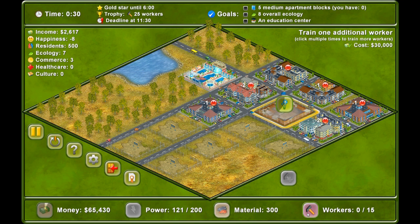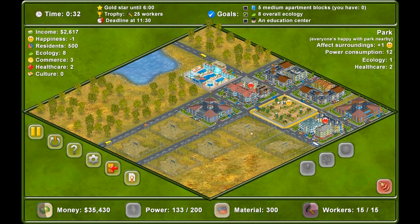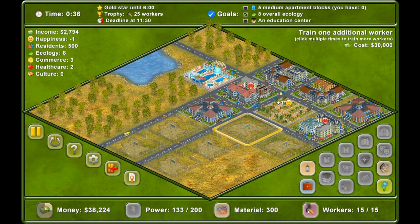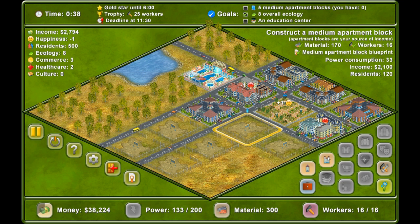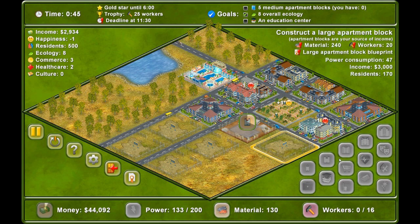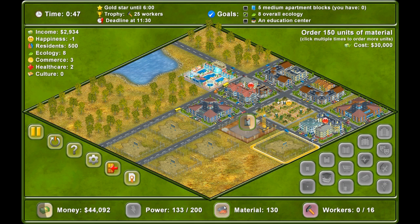We need another worker because we need a lot anyway, and we might as well use them. We need 16 — it's nearly done, our 16th worker. Do I build mediums or smalls? Medium — because we need to get the ticks, we need 5 medium apartment blocks. We need more materials next time — we always seem to need more materials.